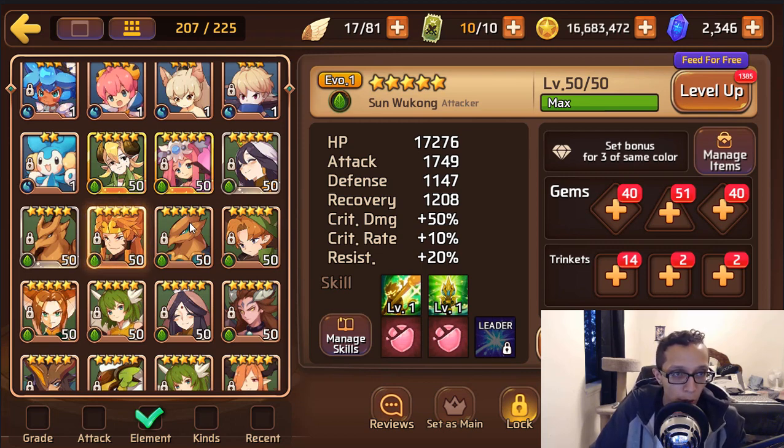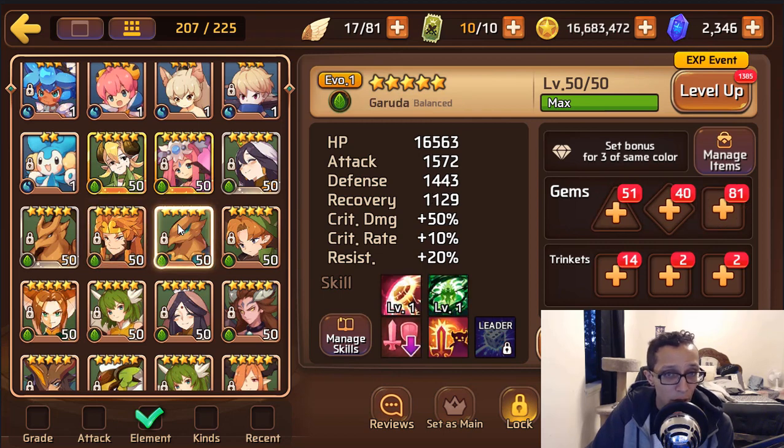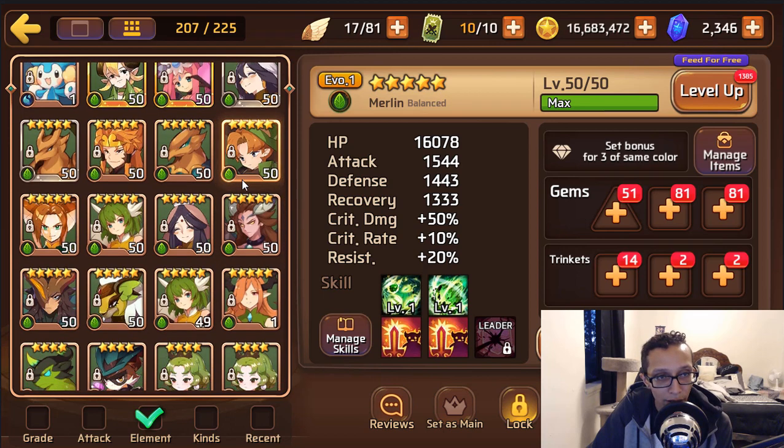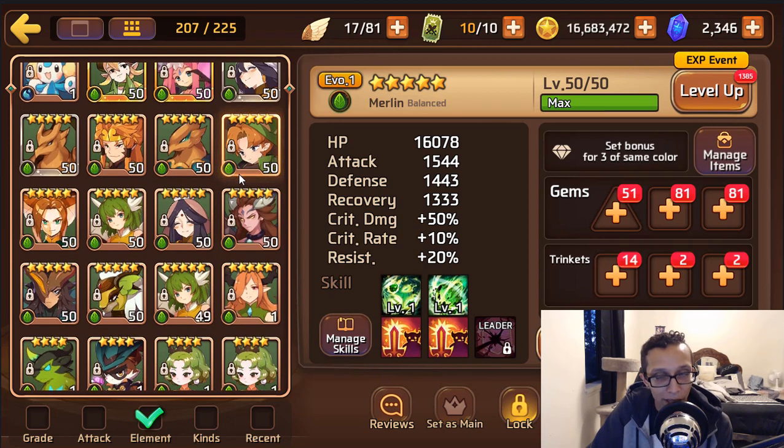Wood Wukong — he's the double debuffer. If we can get those or get a mon with a three-star skill that does defense down, just feed him to one of your fire Wukongs. Then you have another wood Garuda — get this one to evo 2, don't feed him at all, keep him at evo 2 same as the first, and let him do his job. Wood Merlin — same thing.